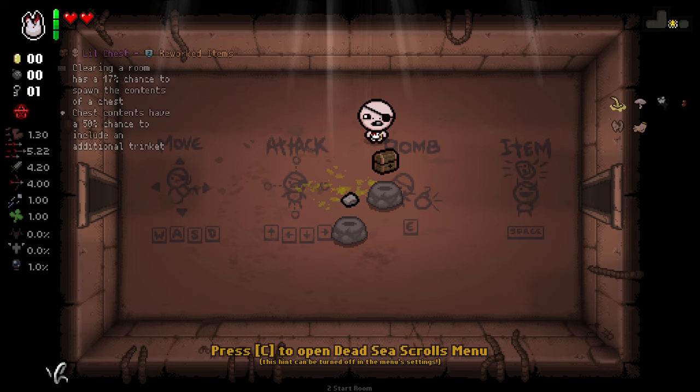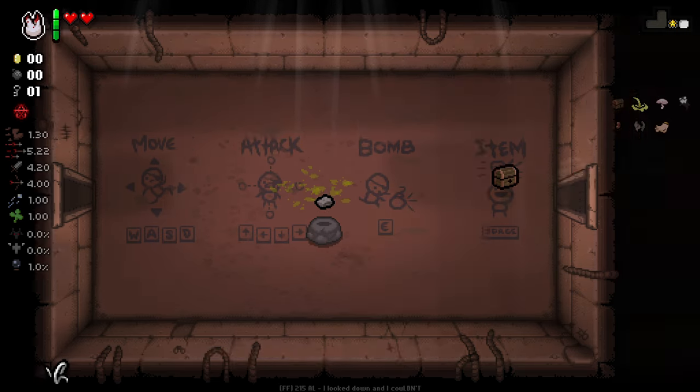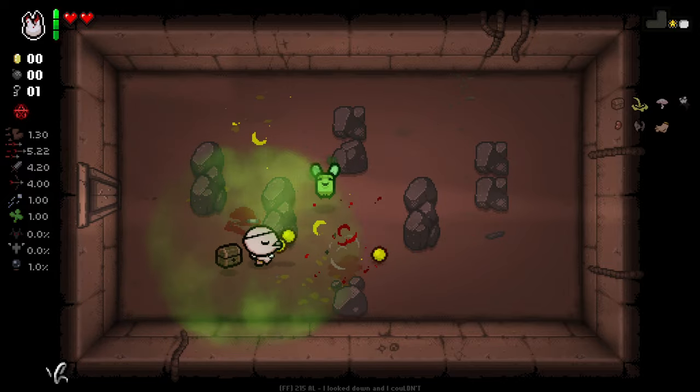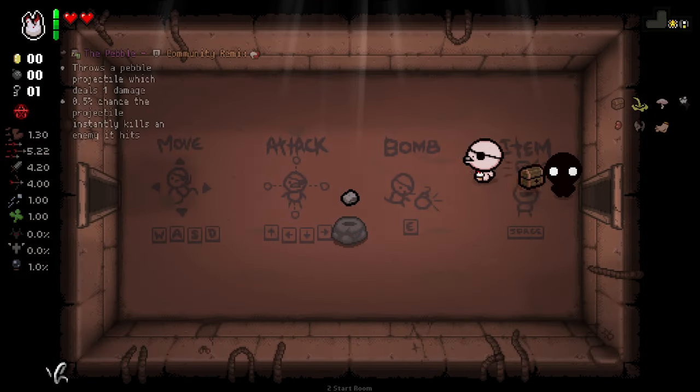And then lastly we have Little Chest. Clearing a room has a 17% chance to spawn the contents of a chest. Chest contents have a 50% chance to include an additional trinket. So Little Chest actually just gives you the contents of chests upon clearing rooms sometimes. Obviously this is a pretty strong start for a run, so I don't expect this to be the hardest run of all time.